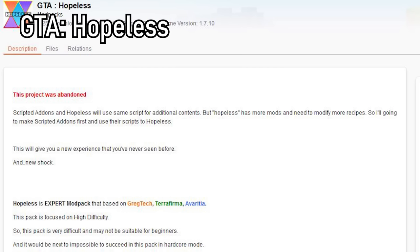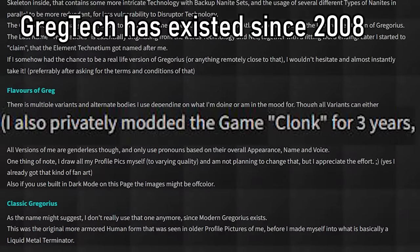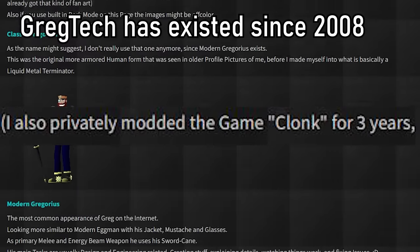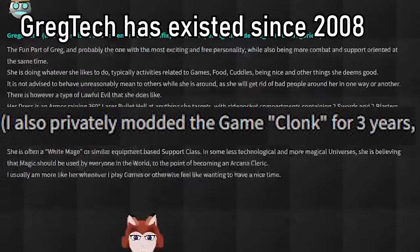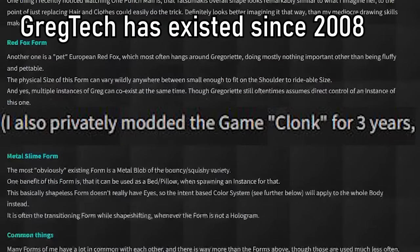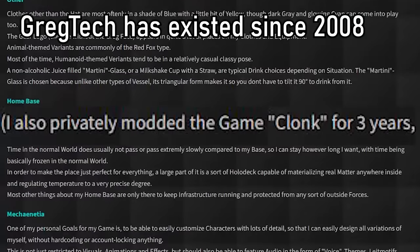GT Hopeless is an extremely cursed modpack that focuses on Gregtech, Terra Firma Craft, and Avaricia. Sadly it has been abandoned, but from what we have seen, it exceeds the limits of cursedness. Gregtech has actually existed for an extremely long time, even before Minecraft itself. According to the Page of Gregg, Gregorius has existed since at least 2008, if not more — the entire concept of a Gregorius Technetissis has existed even before Minecraft's release. Gregg is at least 14 years old, if not more.